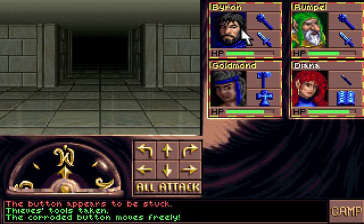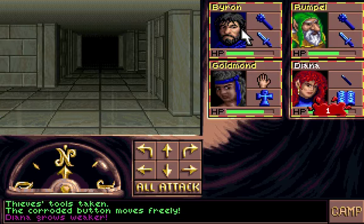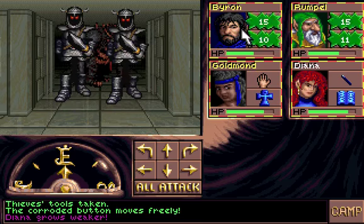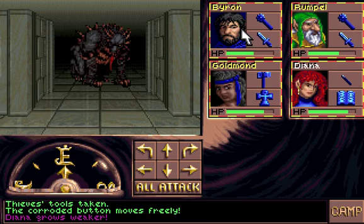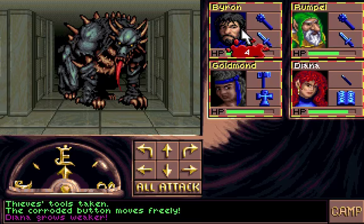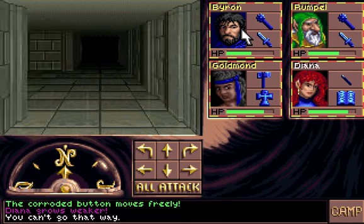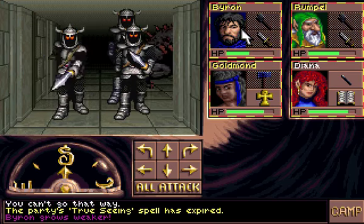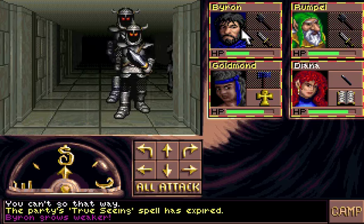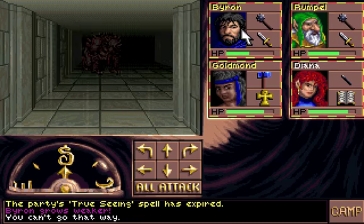I think if we move through here again we get attacked. Diana Gross Vika. I hate you. And of course there's the undead beast again. So you could kind of generate monsters if you want, because if we go through here again there are monsters again. There goes my true seeing. Byron Gross Vika. How about we slay you too? Sounds like a plan.